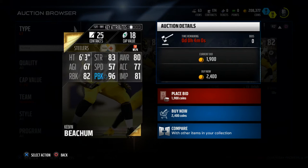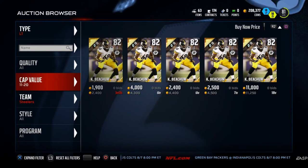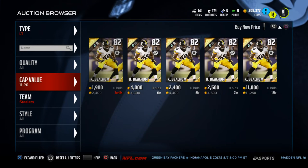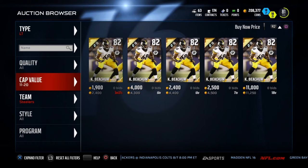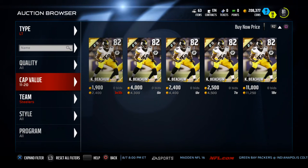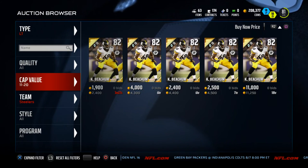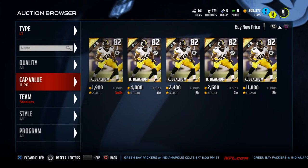I'm really going to recommend going with the strength rating over pass block — that's just my experience. I've been playing a lot of salary cap ranked and I've noticed the pass block versus run block debate isn't as big a deal as the strength debate. I've been using all these Legend Strength Edition cards and it has really paid off on the offensive line.